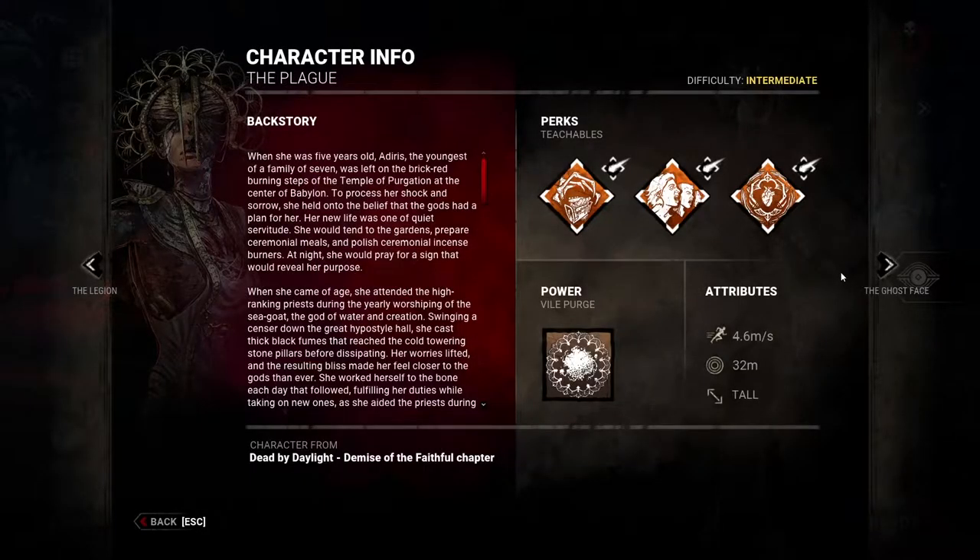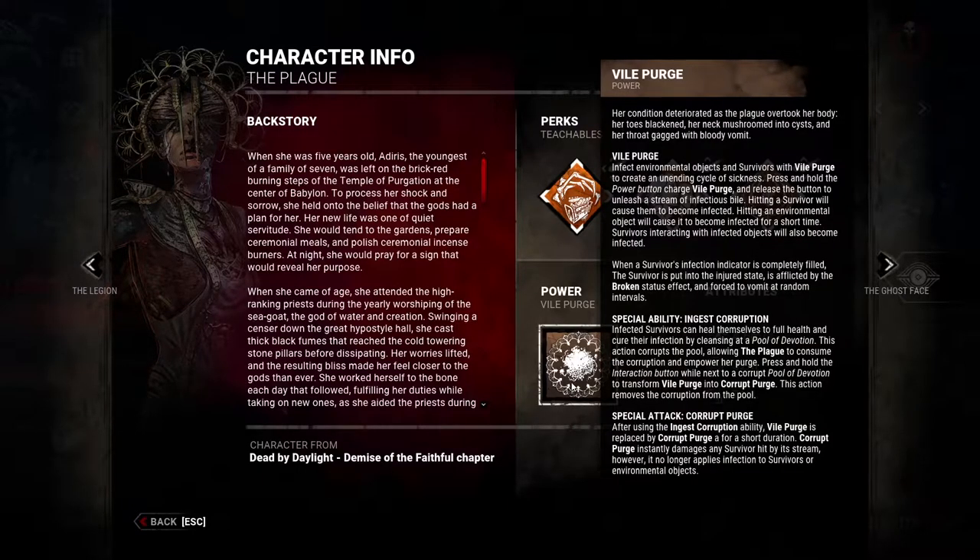Her attributes are the standard 4.6 speed, 115 percent, 32 meter terror radius, and she's a tall killer. When she charges up her power but before the bar is full, she drops to 92 percent, and when her power is fully charged she walks at around 110 or 105 percent — you'll get the feel for it the more you play her. Her power is quite complex.